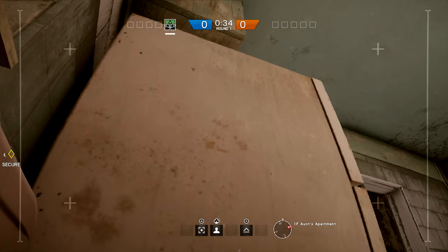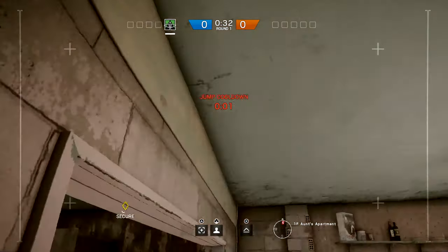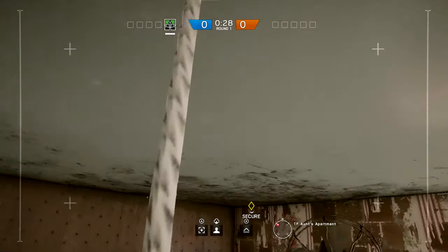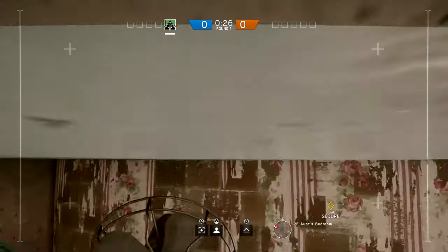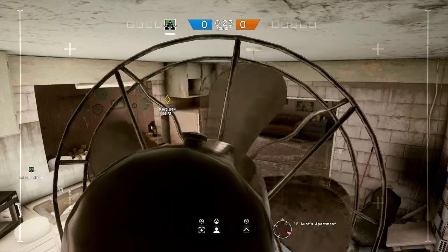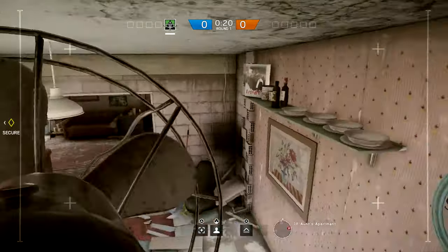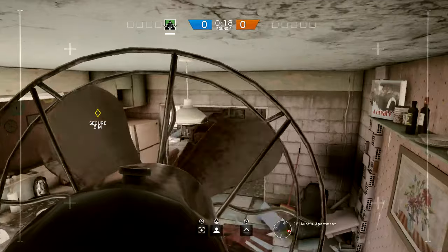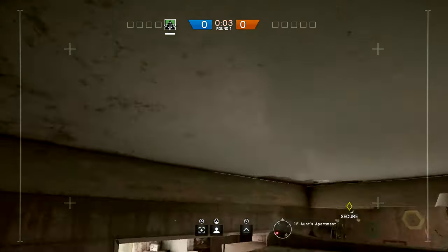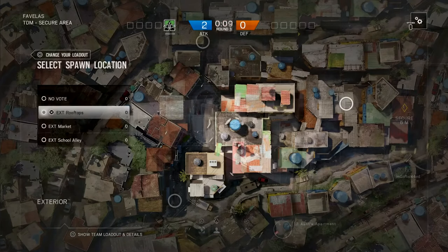For drone spots in Auntie's Apartment: everybody's going to look on top of the fridge, so I like to get on top of the fridge, jump over to the light, and then jump over to the fan — great visibility of the entire room and they're probably not going to look up here, good spot. An even better spot: get up on the indestructible dressing — not visible, great visibility of the room.